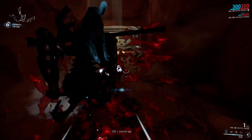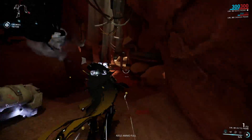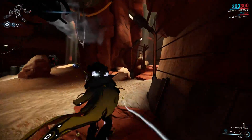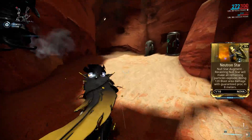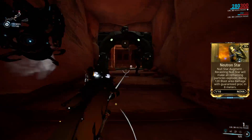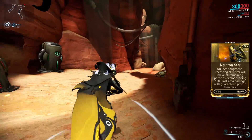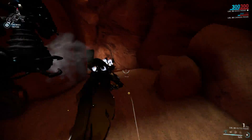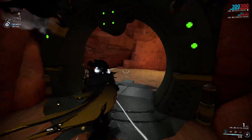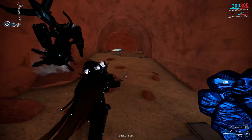One nice thing about Null Star is that when you're casting it, you are immune to knockdowns. However, as soon as the cast time finishes and the particles start orbiting around you, you are no longer immune. The augment for Null Star is called Neutron Star, where recasting the ability will cause all remaining particles to detonate, doing 120 blast damage in an area of 8 meters. You have a guaranteed blast proc in this 8 meter radius, which is affected by power range, so it's a pretty good crowd control augment.